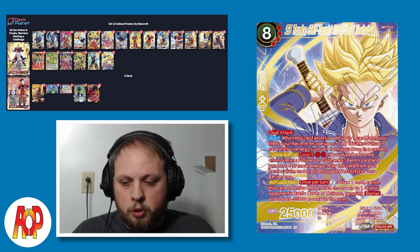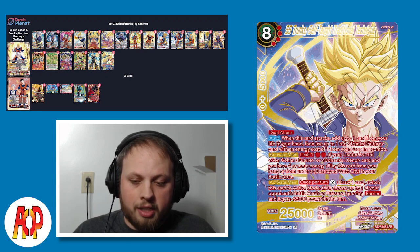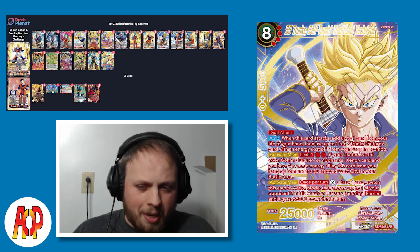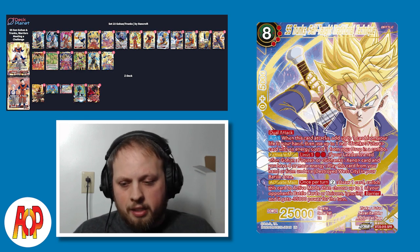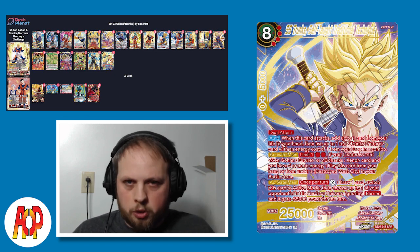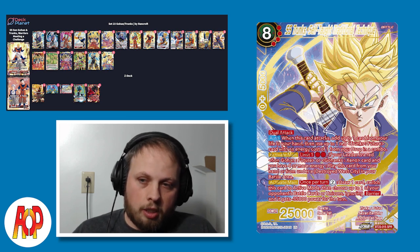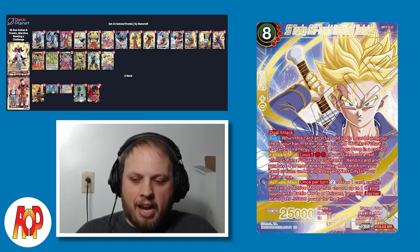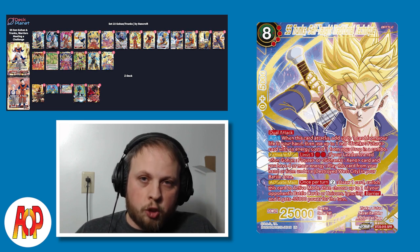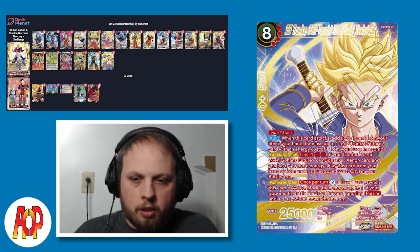And then the additional activate main - for two energy, you draw one card, switch this card to active mode. Then choose one of your opponent's battle cards or unison - it loses barrier and gets minus 35,000 power for the turn. If you have four energy, you pay two to play this as a dual attack, then you could pay two more to re-stand it and pop a card. Or you could combo with Trunks from underneath your Destroyed West City and give this Trunks the barrier effect. Keep in mind that activate main would actually be one energy instead of two using the leader's ability, so it would be three energy total spent - but it's a good card overall.